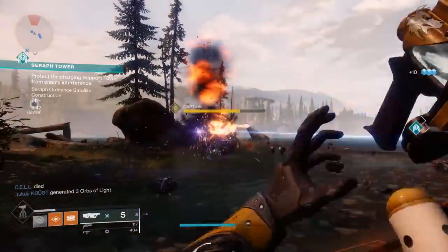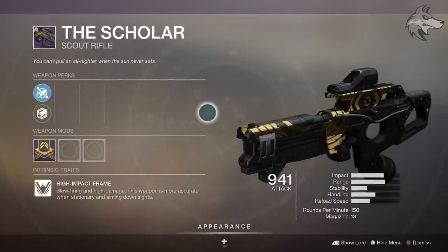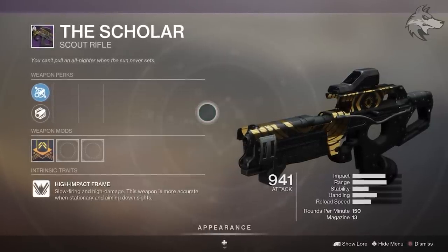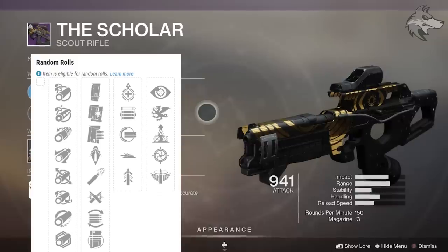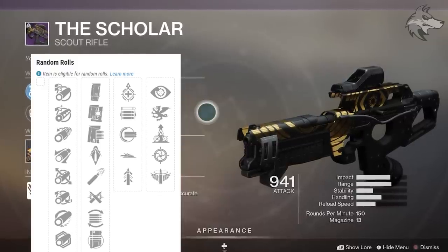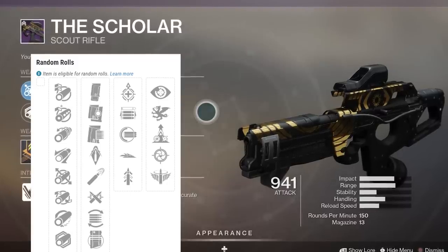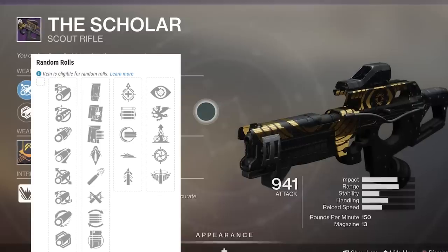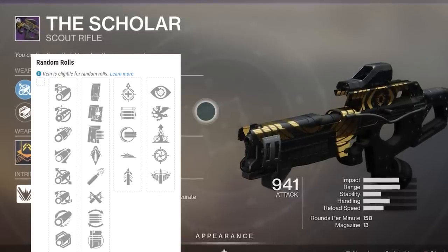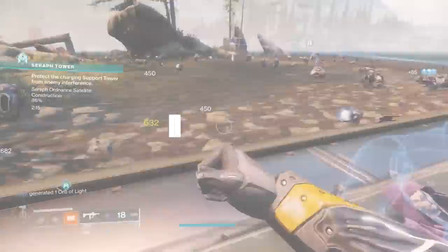The Scholar is going to be an interesting one — a 150 high-impact kinetic scout rifle. It can roll arrowhead break, which might not be bad for recoil, but corkscrew rifling and polygonal rifling are probably going to be generally pretty good options. The mag slot can roll high caliber rounds, flared magwell for stability and faster reloads. Trait slot 2 can roll quick draw, opening shot, and full auto, which could be interesting. No distractions could also be interesting, and you've got snapshot and celerity present there as well.